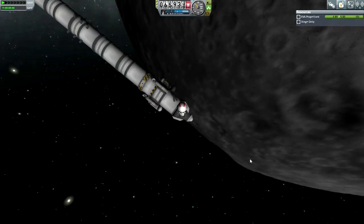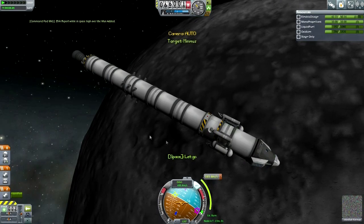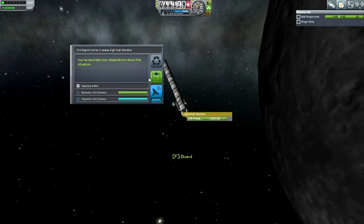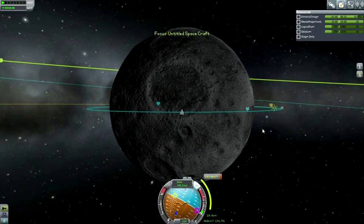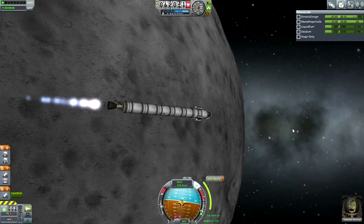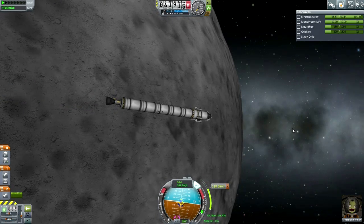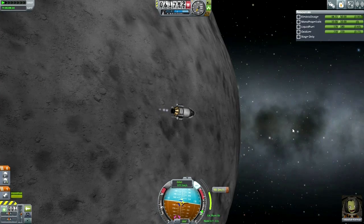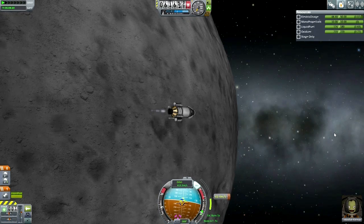I decided that instead of trying to land on the Moon before getting the batteries, I would just get all the EVA reports around the Moon and around Minmus, since we have the fuel to transfer. I hadn't decided yet whether to land on Minmus — which requires much less by way of control. I was a little too high at that point anyway, so I decided to transfer over to Minmus instead of reducing my orbit.